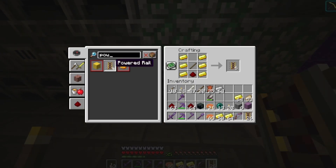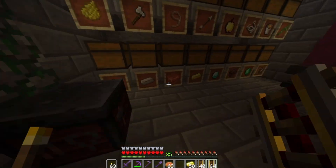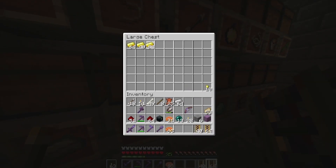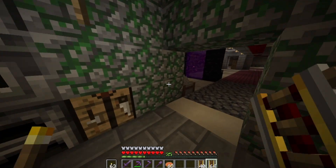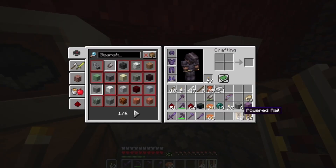Powered rail — I just need enough. That's enough, and maybe six more just in case. I don't have much gold, so a gold farm is a must.